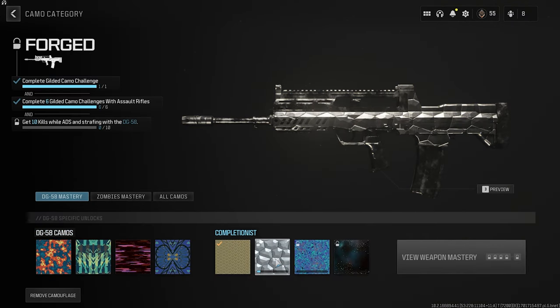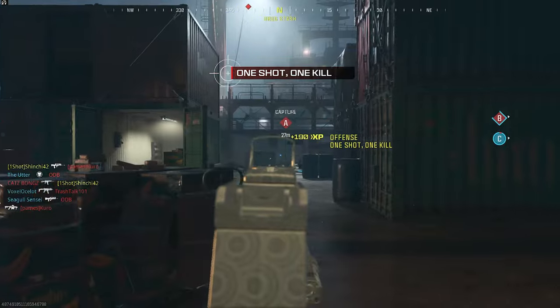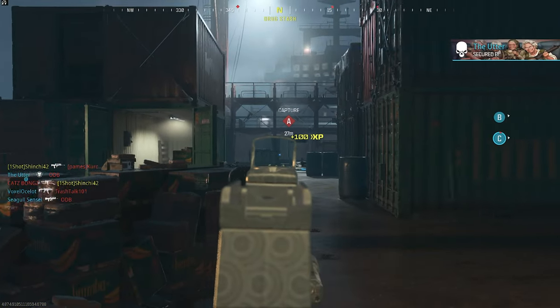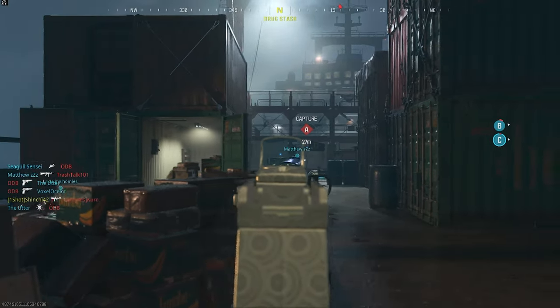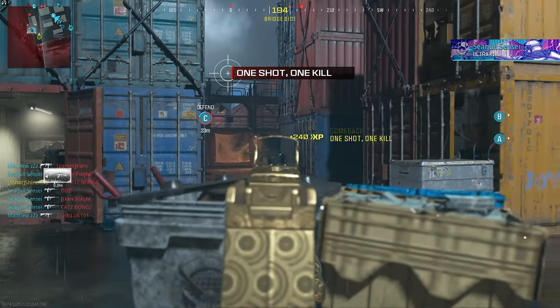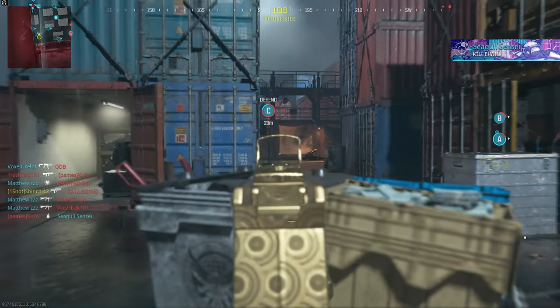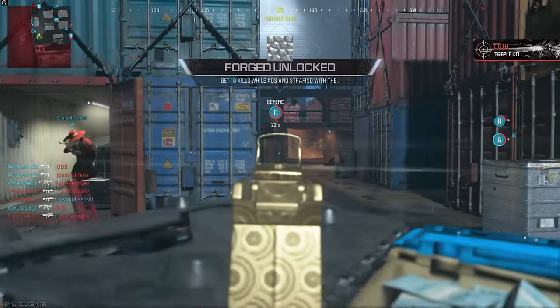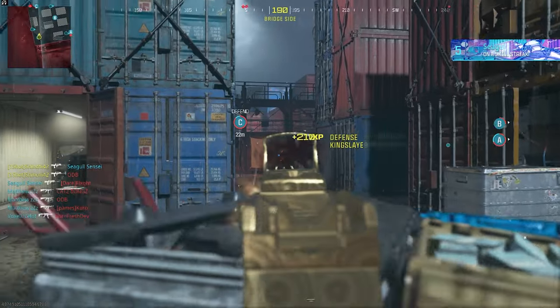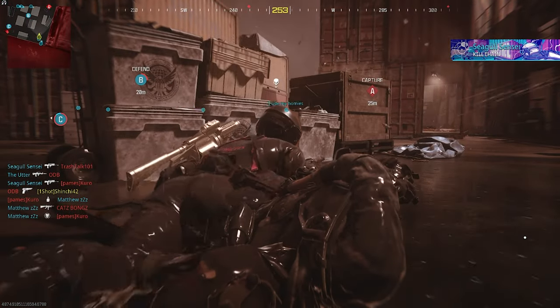The next gun is the DG-56, and this is going to be 10 kills while ADS strafing. If you're not aware of what strafing is, it's basically moving left and right. No shame if you want to camp — all you've got to do is scope in ADS and then just move left and right. If you're playing on PC like me, I'm basically just pressing A and D — AD, AD as I'm moving, and if anybody pops out, you take that shot. You might not see the challenge complete right away in-game; you'll see it after the game once you get back into the lobby. Don't panic if you don't see it right away. That's all you've got to do — it's easy.